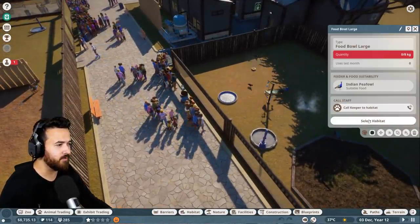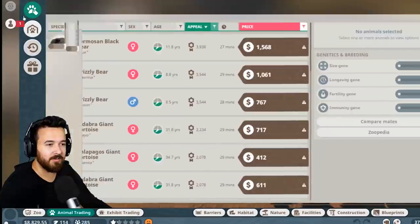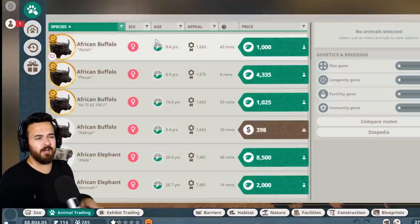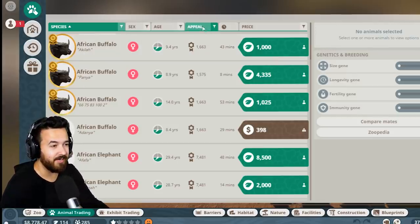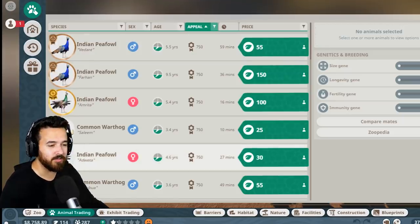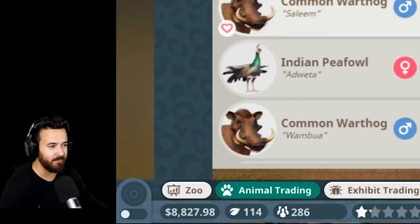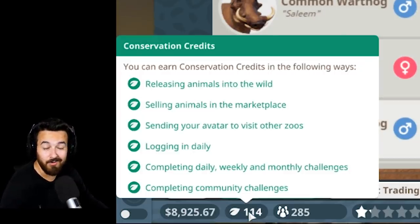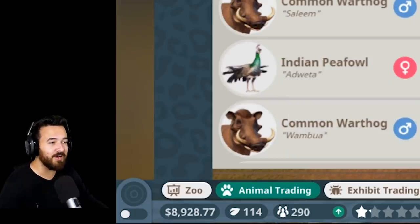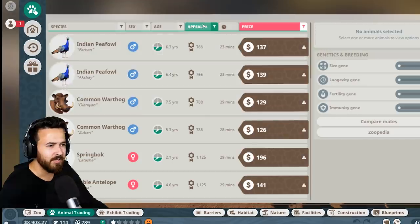They need some more food, so let's call a keeper in. I would like to look at getting some new animals — we need a big draw to the zoo. So we're going to order the animal market by appeal. I don't really have many conservation credits, so I'm going to have to use money to get something.